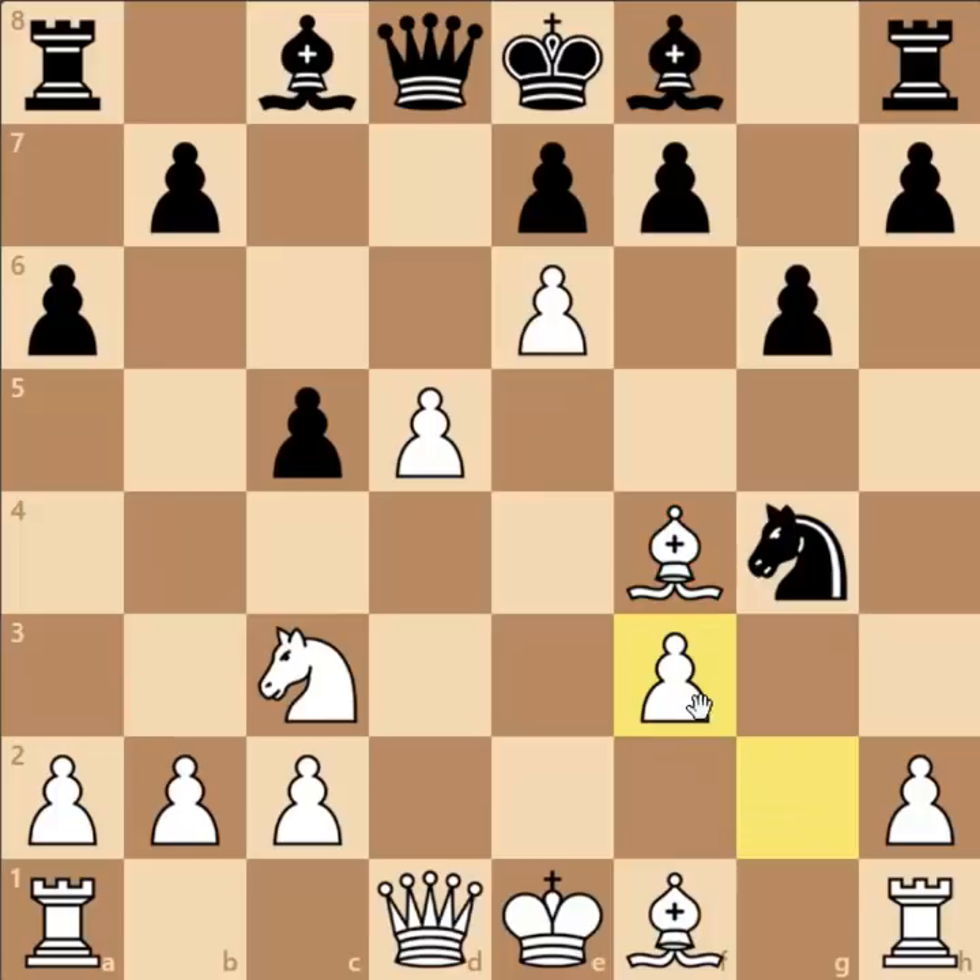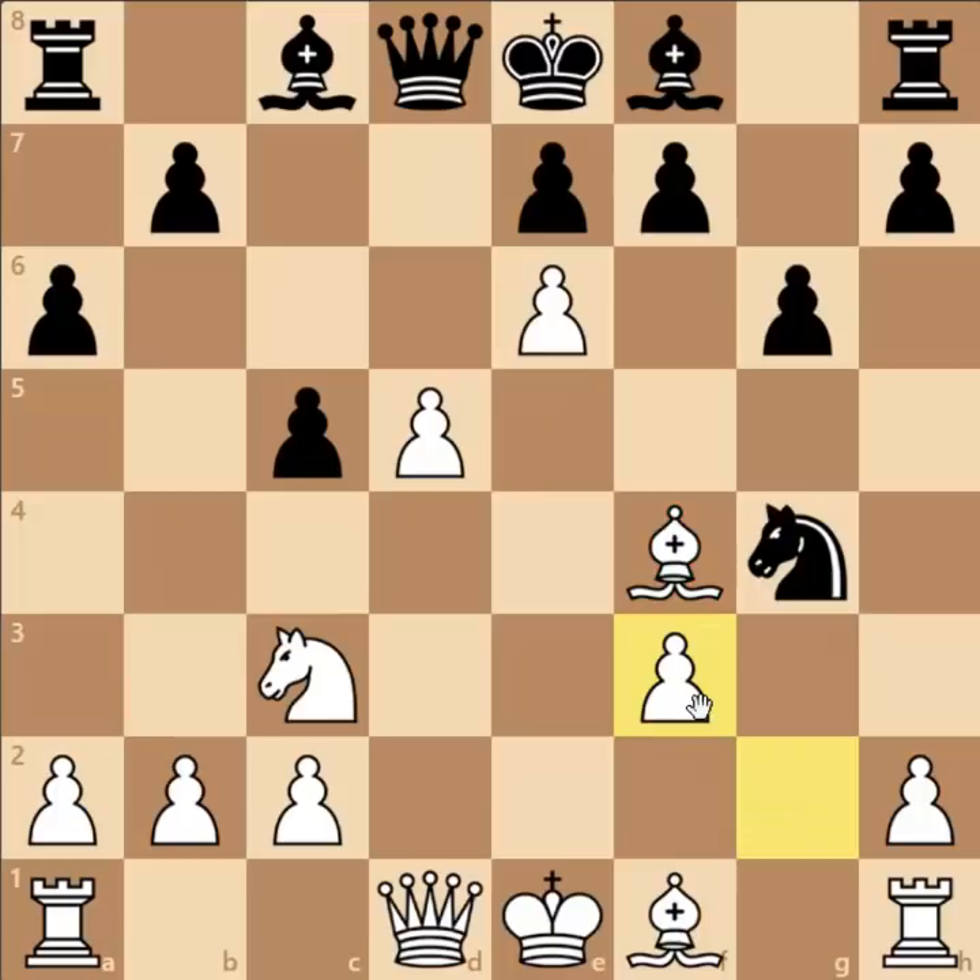So after knight captures on f3, Alekhine played this brilliant move g captures on f3. After knight to f6, bishop to c4 — it might be better for white to first play pawn captures on f7, but anyways we have bishop to c4 on the board.